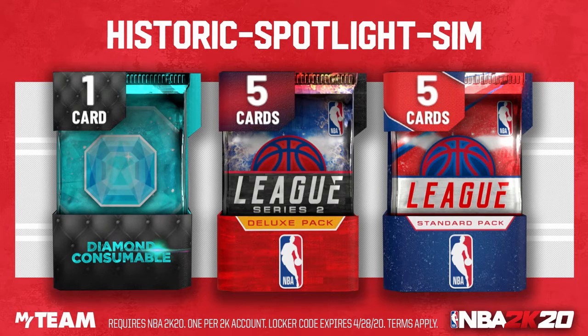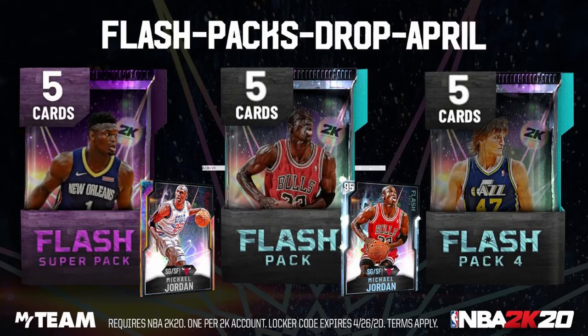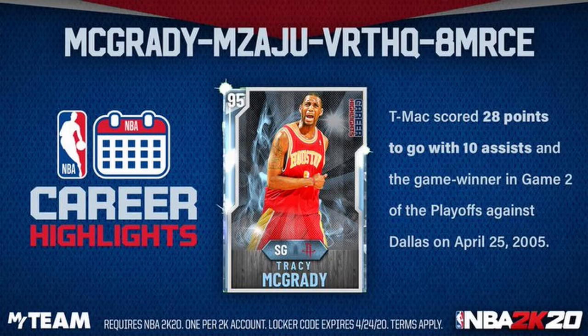The first code gets you two leak packs or a diamond consumable. Next we got Flash Packs dropping in April - you can get three different flash packs, pretty good packs. And this last one, the third one, you can get a diamond Tracy McGrady or a pack.